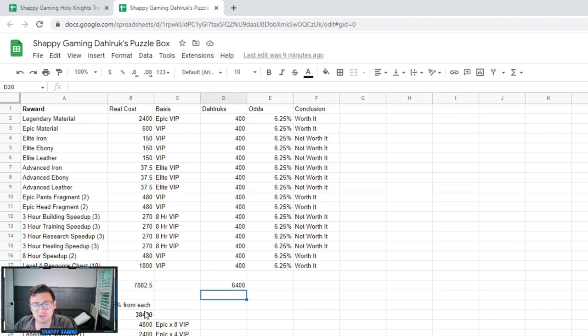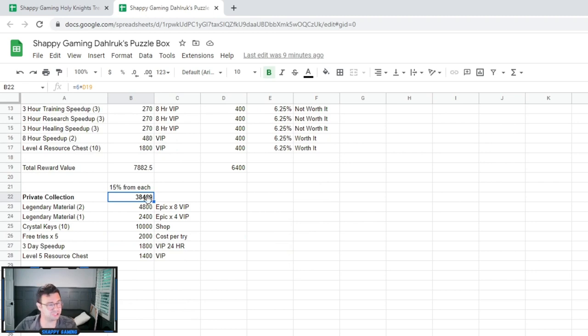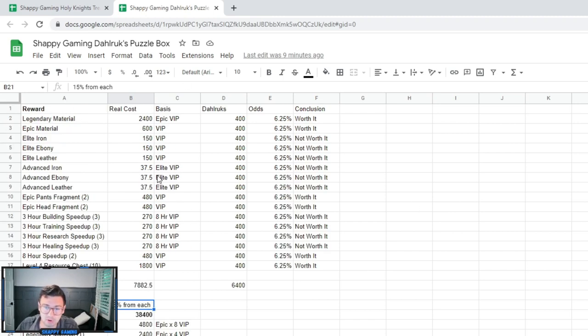The private collection is going to take you, in the worst case scenario, 38,000 gems. You get about 15% progress from each floor that you clear, which is not ideal. The only saving grace for this event, in my opinion, is that if you do stumble upon the legendary material — maybe it'll take you two or three tries, though on average it'll be eight — you will get all of the other rewards for free. In theory you could be getting around 7,000 gems' worth of rewards for only half that. But if you're a whale, you don't need building speed ups, research speed ups, or these fragments, and 38,000 gems for the private collection is a lot.